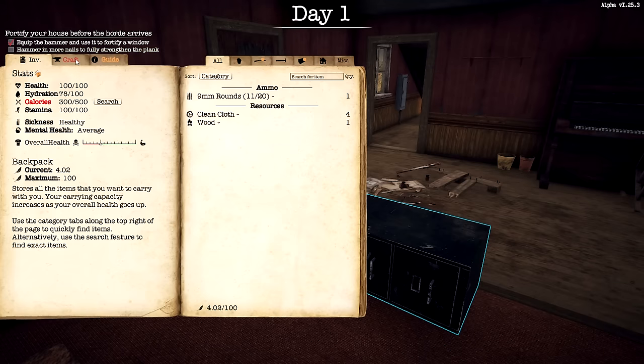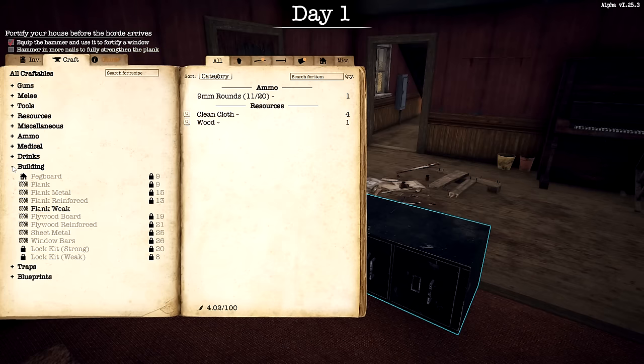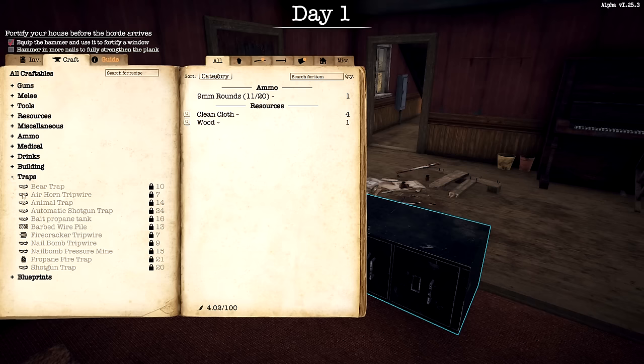We have a crafting menu with all this stuff here, and you can also type in it. There's tons — there's guns and stuff, there's melee tools, and the compass. I set up the compass and map as automatic. You can also find your own map and compass if you want. There's miscellaneous, campsite stuff, bandages, drinks, building items, and a ton of traps we can put up outside.